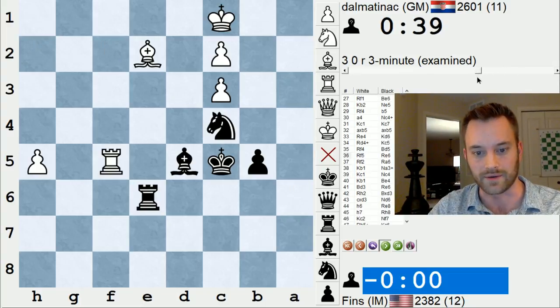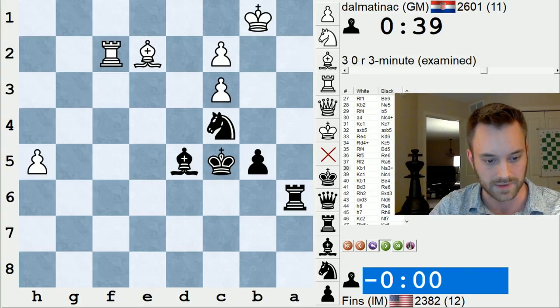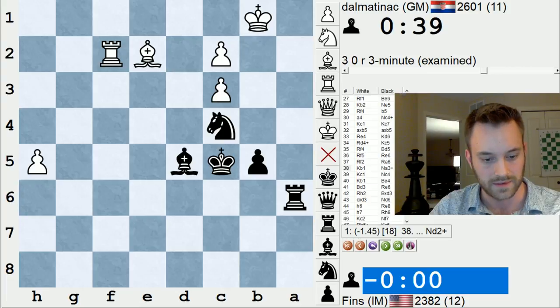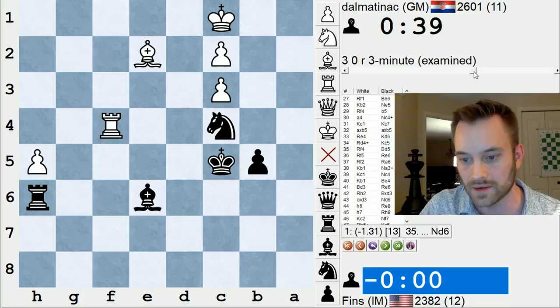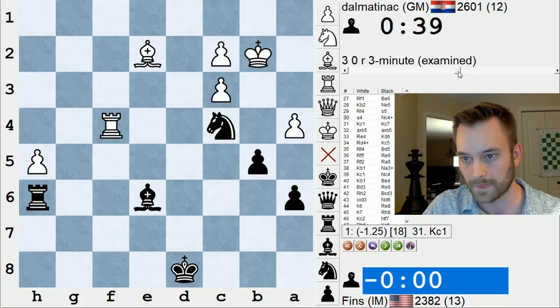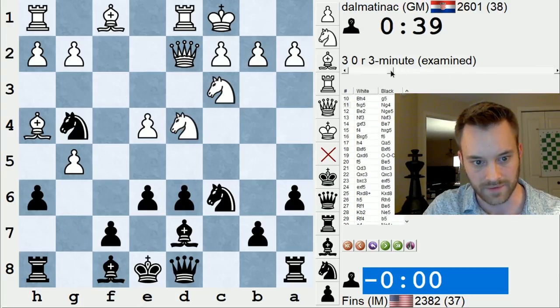I think knight d2 was necessary right here. Knight d2 check, king c1, and then knight e4 — that just looks very strong. Attack the rook, pawn on c3, rook a1 is still possible. Yeah, knight d2, although it's only minus 1.5, so white still has hope. That worked out well though — the g5 move. This is an interesting gambit I've seen played occasionally.